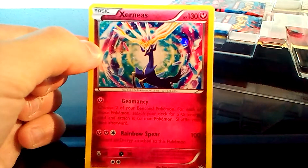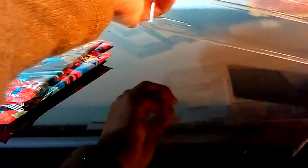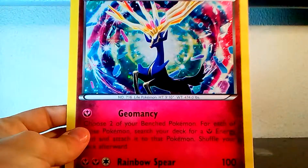A bit hard to read there — just focus. X and Y number 5. Let's see the rest: three booster packs and the oversized card. Here it is — quite nice. So let's see how the booster packs go.